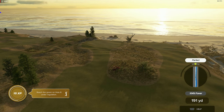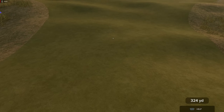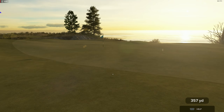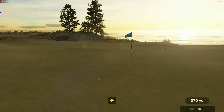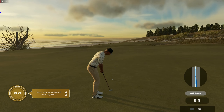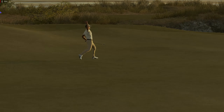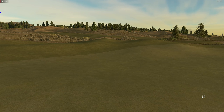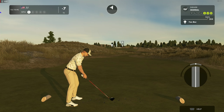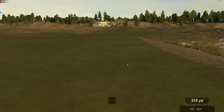First drive right down the middle. Looked at the course settings — green speeds are slow, everything else is pretty firm. The wind is way up, so that could cause some trouble. We're going to start off with a nice shot; it's not going to stay though, it's going to roll. We should have a putt — yeah, we're going to putt this. You can really tell the green speeds are slow.